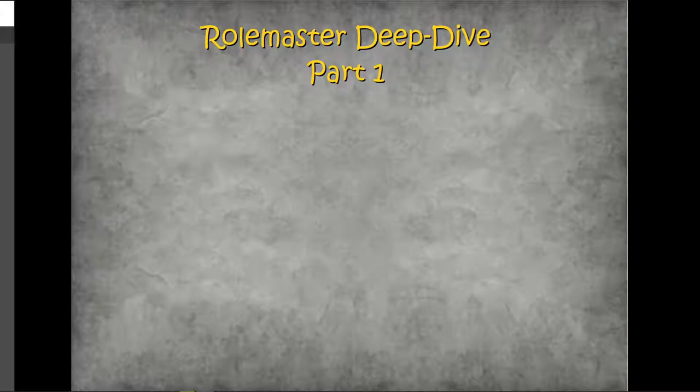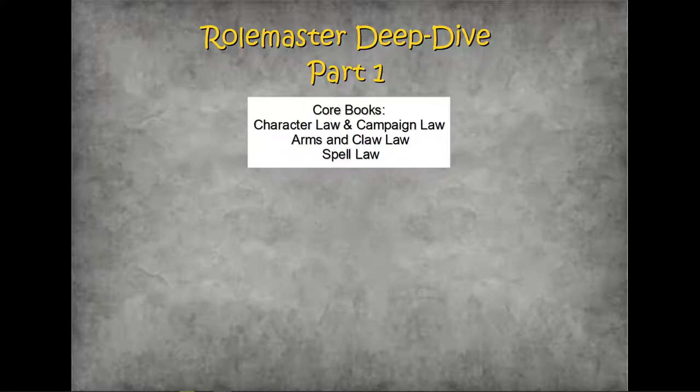Rolemaster Deep Dive Part 1. So Rolemaster comes in three core books: Carrot Law and Campaign Law, which is actually one book; Arms and Claw Law; and Spell Law. So what do the books have to say for themselves?